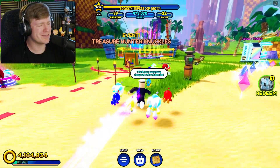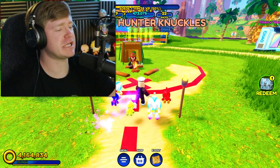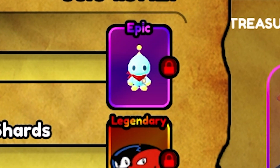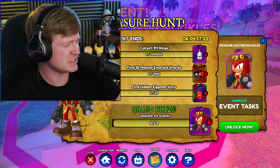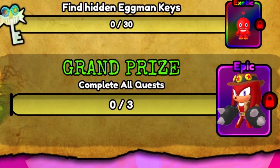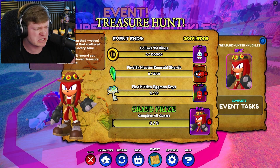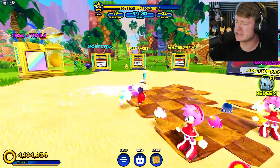Alright guys, we just joined. And look at this — we got Treasure Hunter Knuckles right next to his campfire, just having a good time. What do we have to do for him? We got to collect 1 million rings for this epic KO pet, find 3,000 Master Emerald Shards for a trail, find hidden Eggman keys for another exotic Knuckles KO, and complete all quests for the grand prize Knuckles skin. We could unlock this for 499 Robux, but I'm not doing it — we're doing this fair and square.